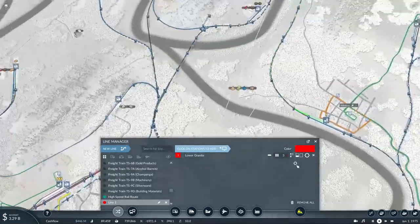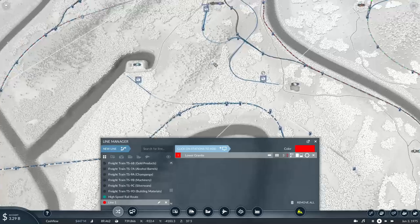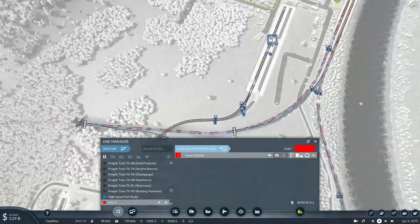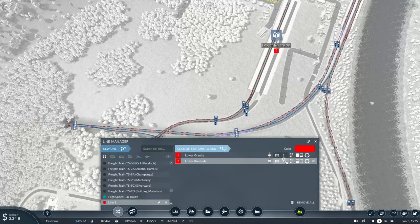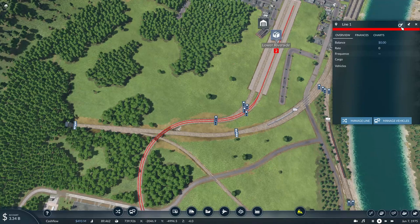We'll pick up a load of general goods from the factory and take them to the Riverside freight yard on track two. This freight train will be known as TS 11C, which will handle general goods.